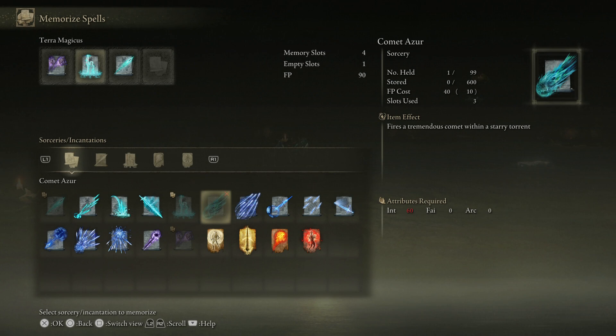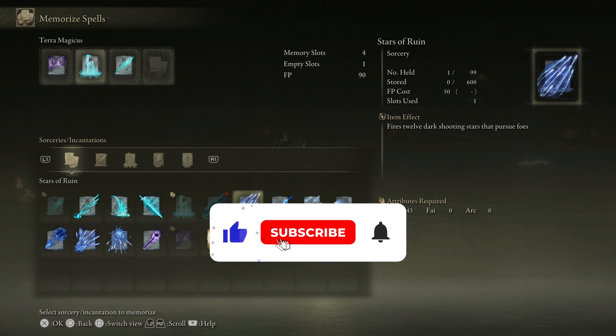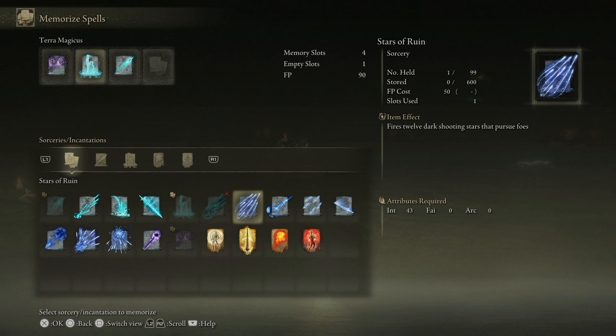Okay then guys, so today we've got two amazing spells for you. The Comet Azur is the first one we're going to be going through, and then the second half of the video is going to be for the second spell right next to it, the Stars of Ruin. These are two amazing spells that you guys do not want to miss out on, so subscribe and let's get into this.